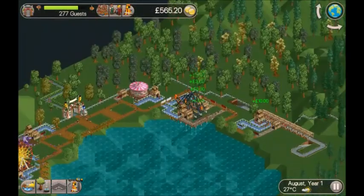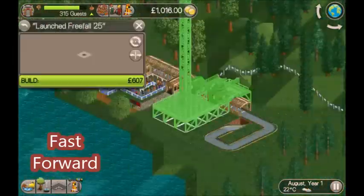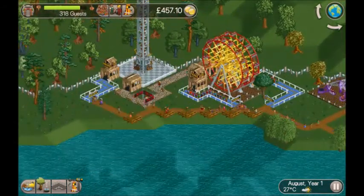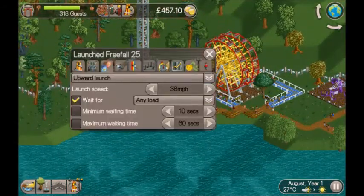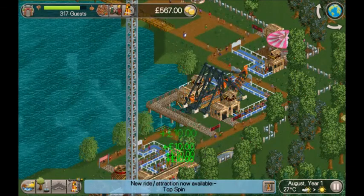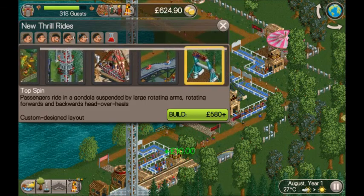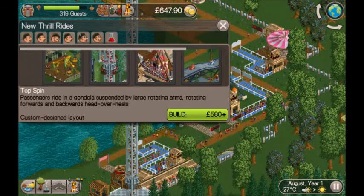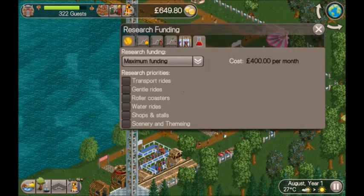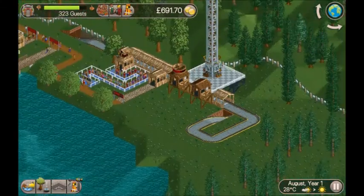We've just researched launched freefall. What speed is that set to? 30 miles per hour - so we can set this one to 50. Then a top spin as well. That's all the thrill rides we're going to need, so I'm going to switch research now to roller coasters to see if it gives me anything better than the defaults.